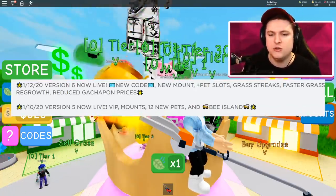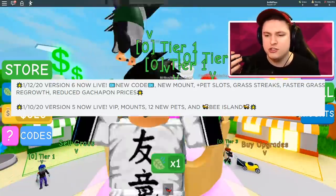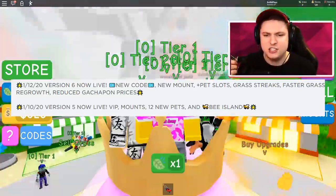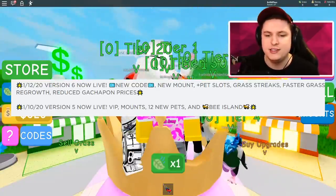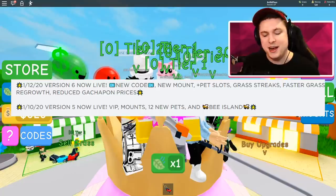What is new: Version 6 is live — new codes, new mount, new pet slots, grass streaks, faster grass regrowth, and reduced gachapon prices. It seems that I'm literally at the right time to start my adventure on Lawnmower Simulator.